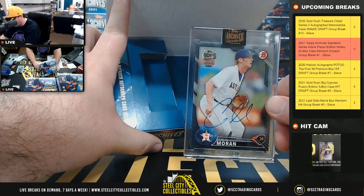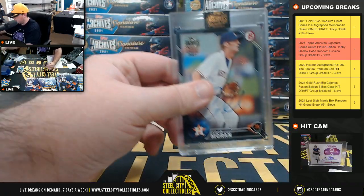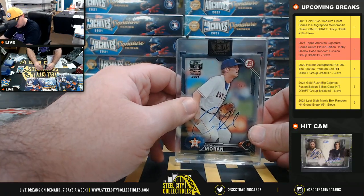Fifth card — a one of one Colin Moran, it's a Bowman for the Astros, American West goes to Ethan.